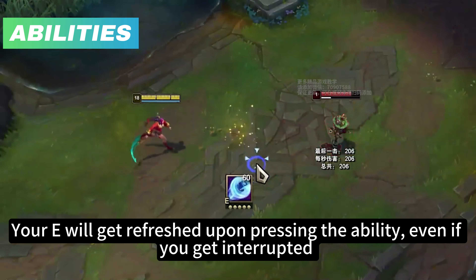You won't really use Flash-Q extension in your games but it's good to know. You can also do R then Q — it's useful if you want to mark your target while doing damage with your R.